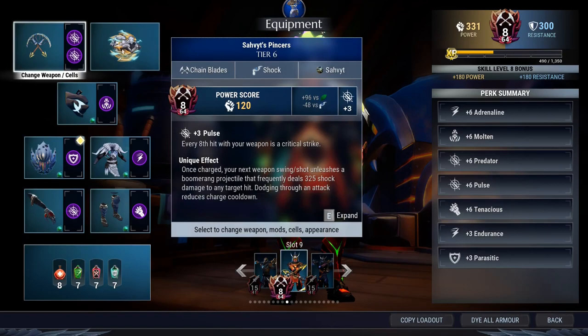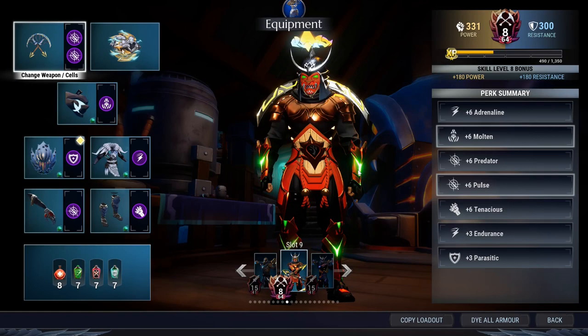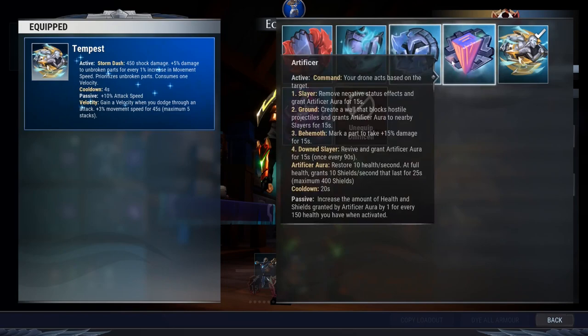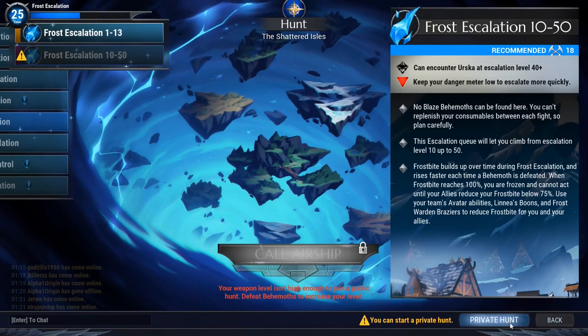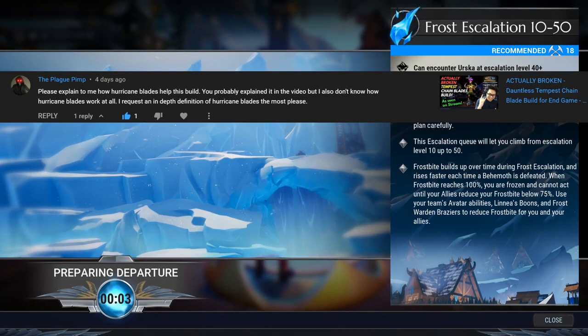Let me show you something. I'm going to show you all how to do this very easily. I'm even going to do it with level 8 chain blades to compensate for all the buffs I get in Frost Escalation — so I'll do it solo with level 8 chain blades. This is my easy chain blade build. It is the exact same one that I've published with Tempest, and it will work with Iceborne as well, but Tempest is the choice I'll make here. I'm going to take this into the Frost Escalation 10 to 50 solo and we're going to beat it.